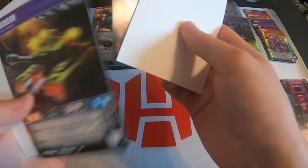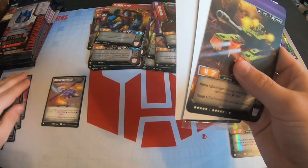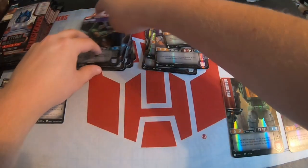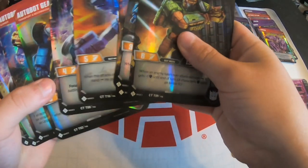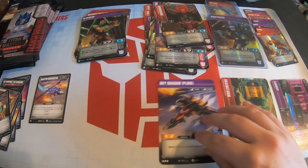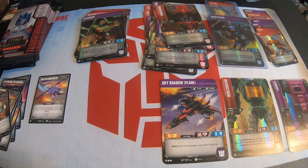I could use at least one more rare. There's Bludgeon. Here's the Blitzwing stratagem, which is a rare — so that's the first rare stratagem of the box. There's a Sky Shadow plane and an Apex, so that's another rare. I already have both pieces of Sky Shadow from the last video. It's nice having another one in case someone needs to trade, or I could have two full sets.